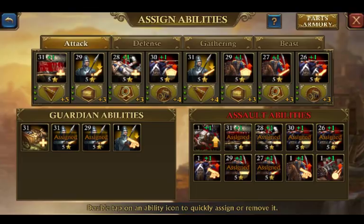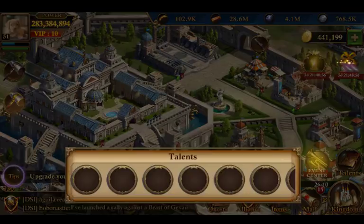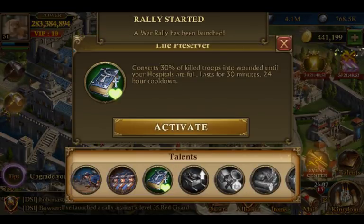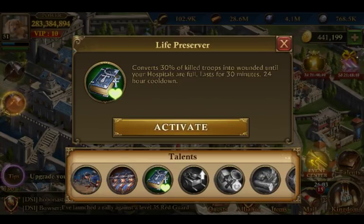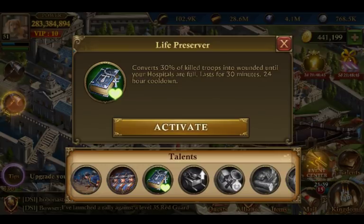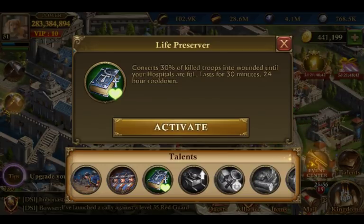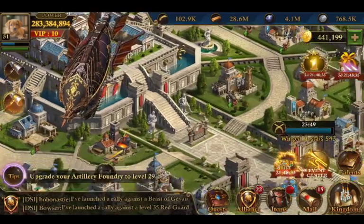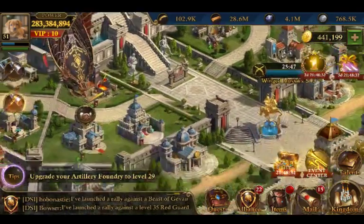Next, we're going to want Battlefield Treatment — it's like the life preserver talent, which is what Guns of Glory calls it too. You get 30% extra Battlefield Treatment. So if you're going into a really tight KE or KvK battle, go ahead and pop this on and hope that some of your troops come home.